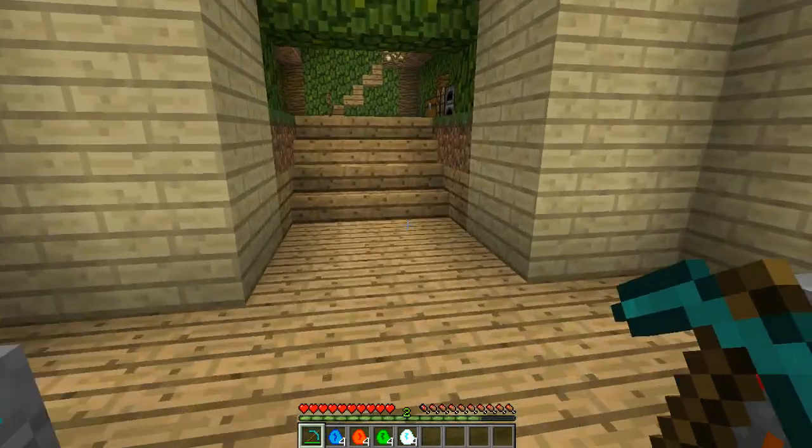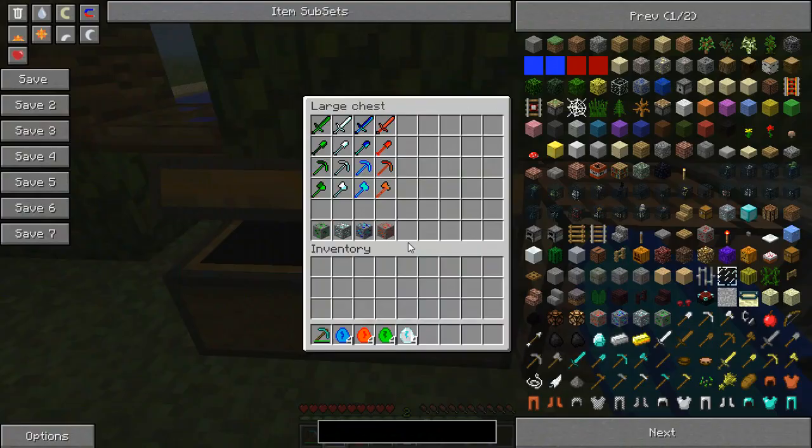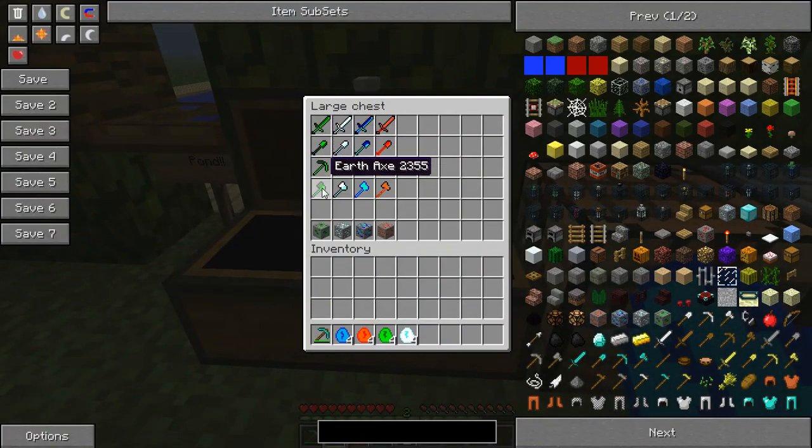So you've got 4 different types of gems, and with these 4 different types of gems you can make 4 different sets of tools, except for the hoe. So you've got fire swords, water swords, ice swords, earth swords, and then you've got all the shovels, all the pickaxes and all the axes.